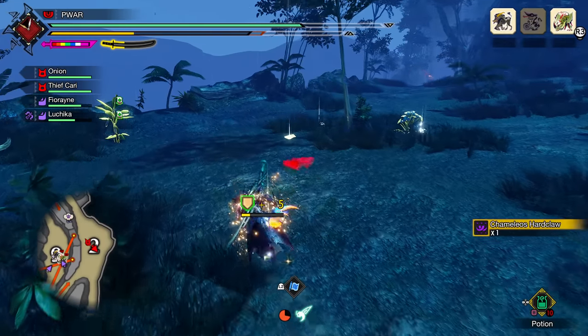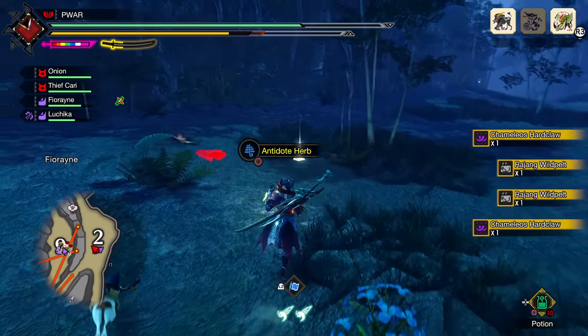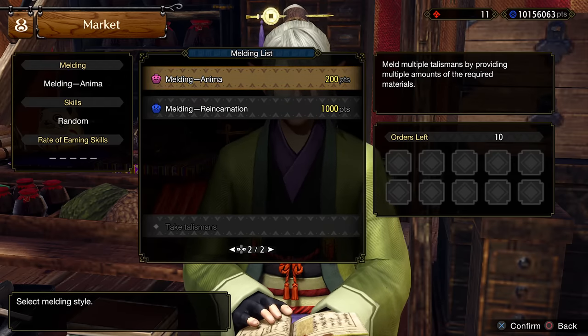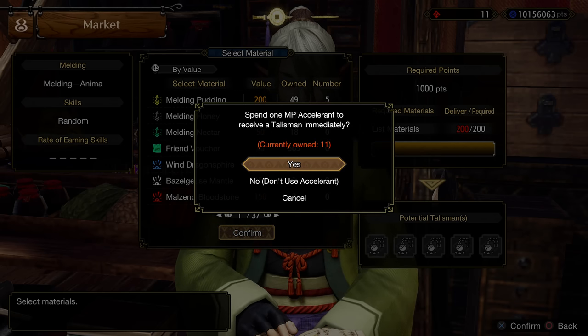What's up ninjas, Poir here, back with a super helpful guide for getting lots of monster parts as well as a new charm farm method, which I'll do a full step-by-step run-through of. For those who played Base Rise, the save scum method is back and actually faster than ever in Sunbreak, thanks to new materials.